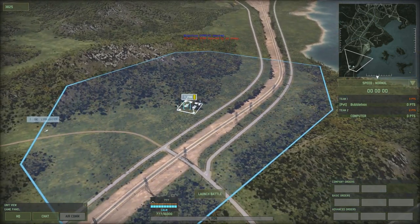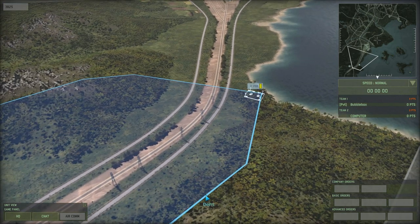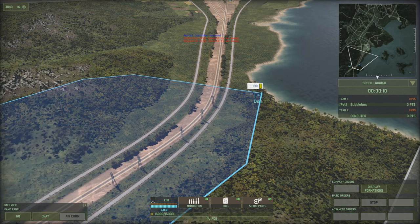The FOB, or forward operating base, is the only building you can place in the game and it must be placed at the start of the game. It has the largest storage capacity of all supply units and is the most resilient, with very high health. The only downside is that once you place your FOB, you can't move it — it's there for good.